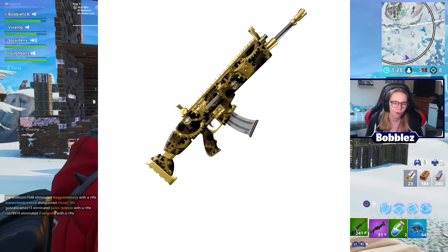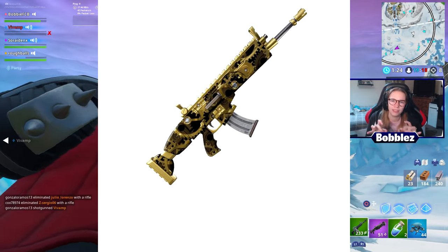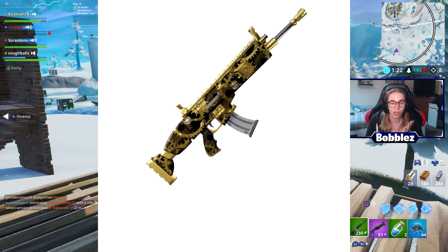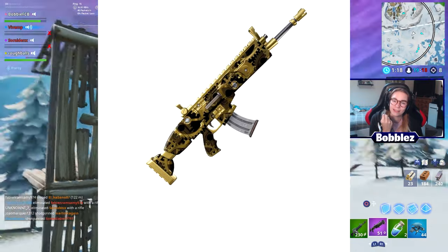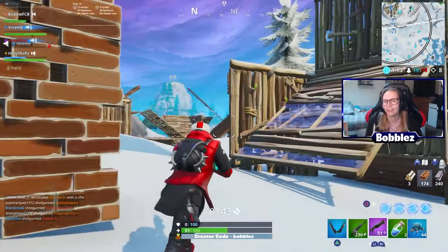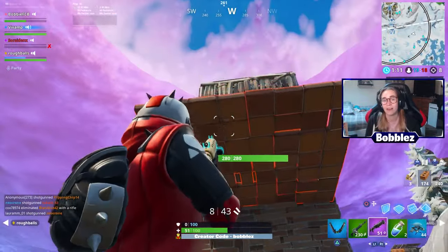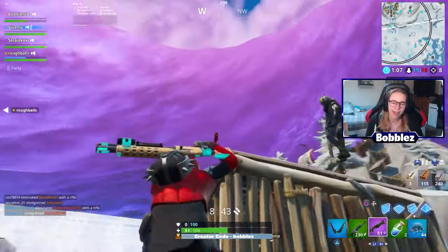Moving on to the final wrap — Clockwork Angled Fire. Really damn cool. It's literally like the mechanical side of the inside of a clock. If you buy watches where you can see the mechanical parts inside them, you'll know exactly what this looks like. It's basically a whole wrap covering your guns or vehicles in literally that. Definitely love this — definitely got a couple of strong wraps there.